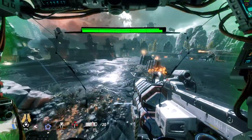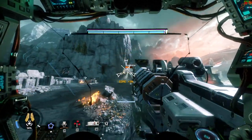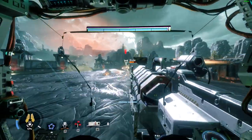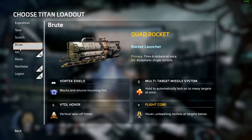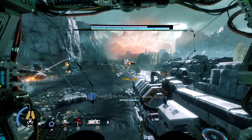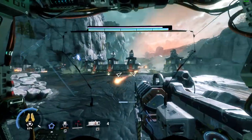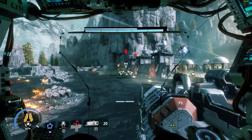I sort of want to rush into battle with the sword at this point. There you are. Multiple Brutes here. How do you have a Ronin? Oh, that is a Ronin. Two enemy Titans down and a Ronin — that is amazing. That's a Monarch, isn't it? I thought it actually was.